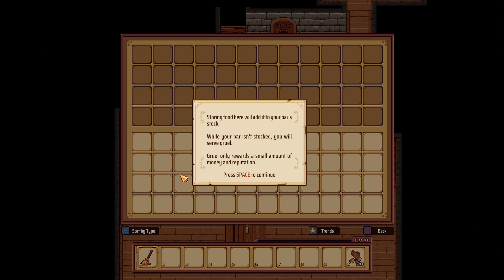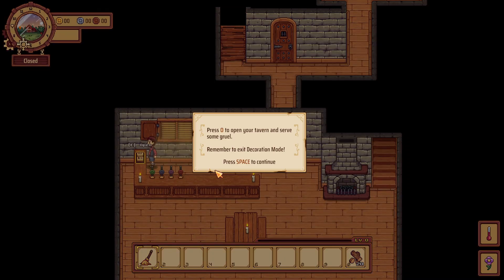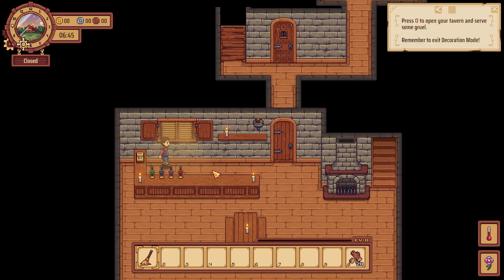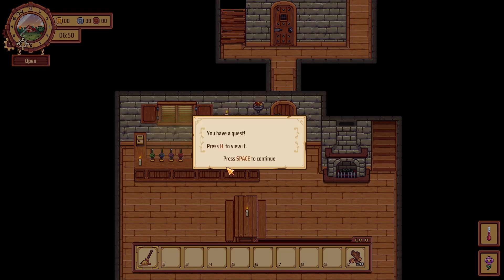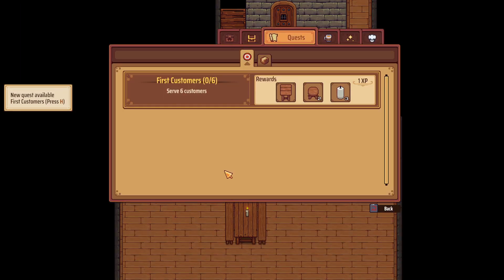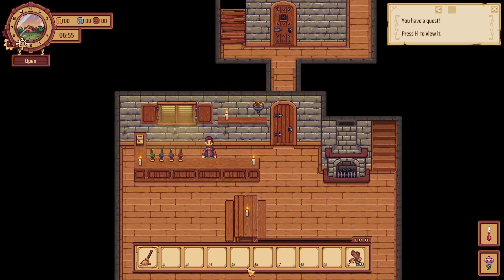Exit Decoration Mode, get closer to the book at the bar and press E to open your stock. Storing food here will add it to your bar's stock. While your bar is in stock you will serve Gruul. Gruul only rewards a small amount of money and reputation. Press O to open the tavern and serve some Gruul. Serve six customers — I can do that probably.